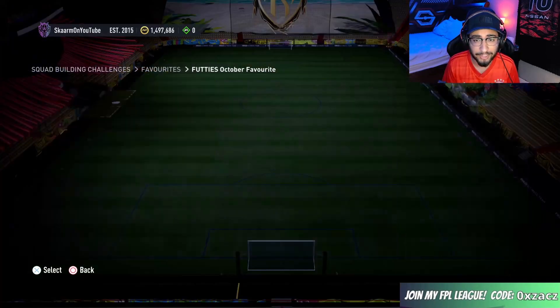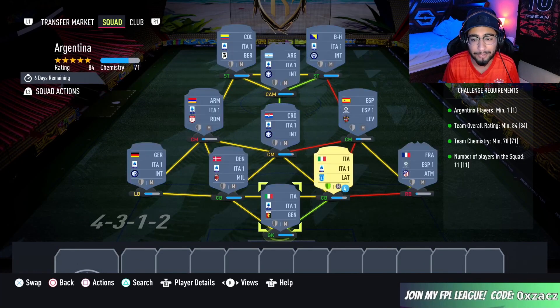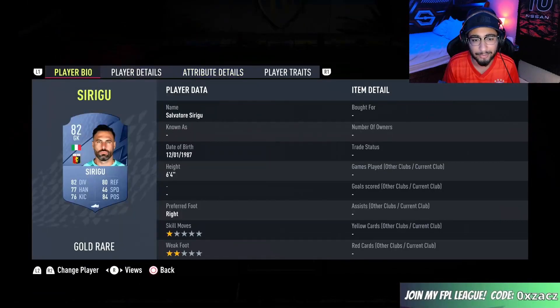Such a cheap card for such a great card. Let's move straight into the Argentina section — this is going to cost you guys 40,000 coins to complete. Loyalty is required, and even though the right center back in a Serb does have loyalty, it doesn't affect this SBC whatsoever. Here are the players I did use.